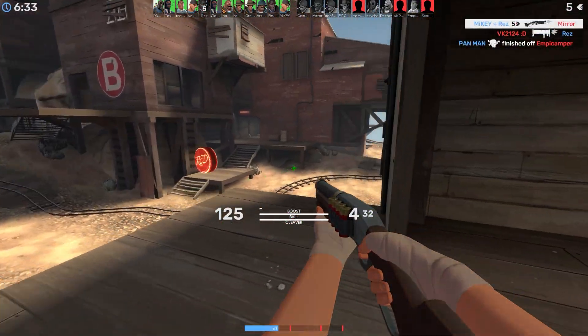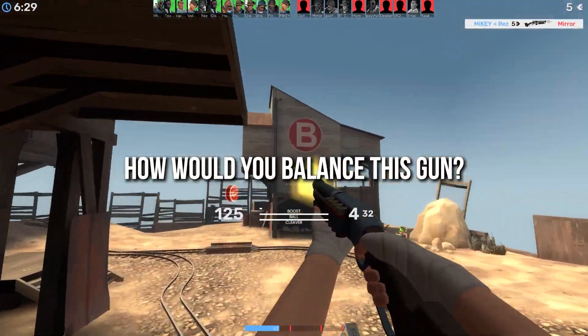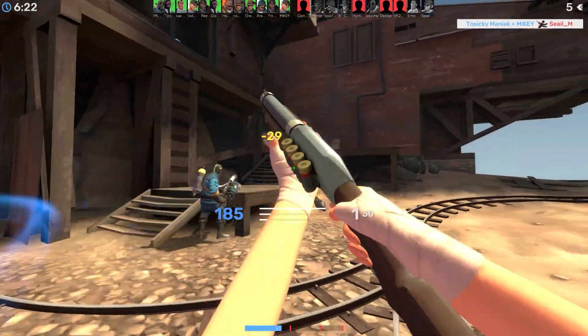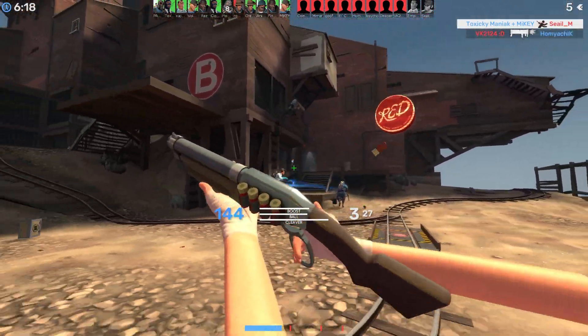Since you lot are obviously so much better at doing this than I am, I would like to hear how you personally would balance this gun. Say you were actually trying to make a Scattergun that was good — how would you balance it? Would you keep it with six bullets, reduce it to four, or take it down to two? I just want to hear what you have to say.